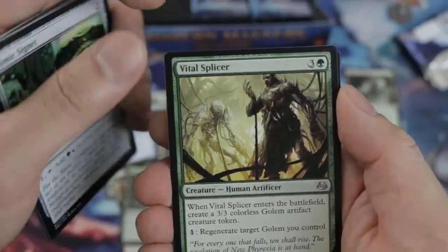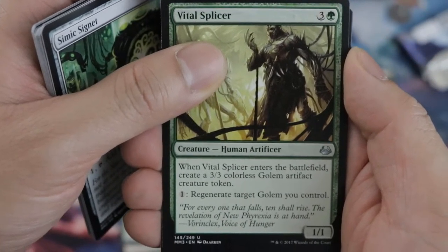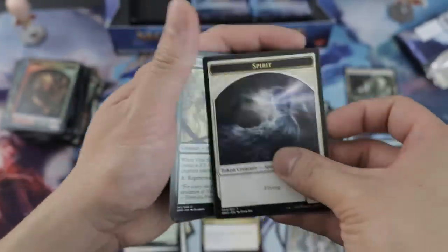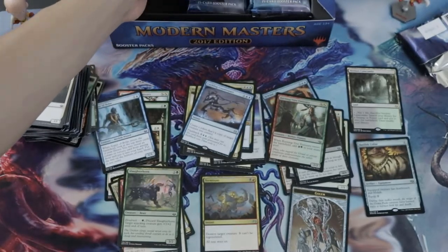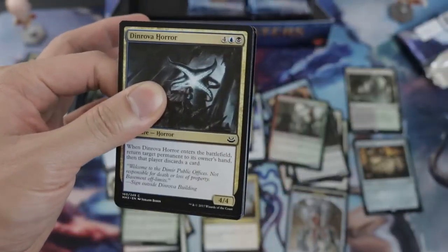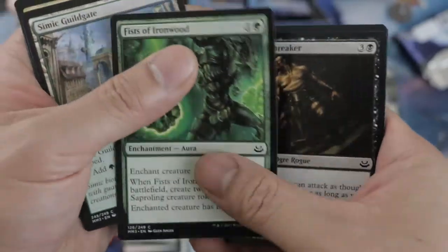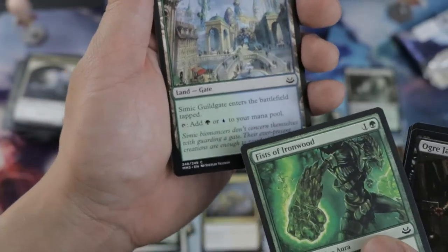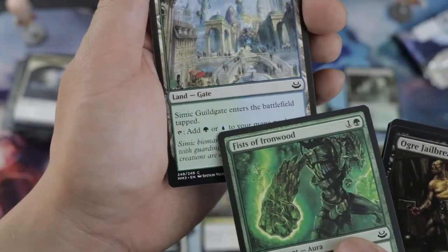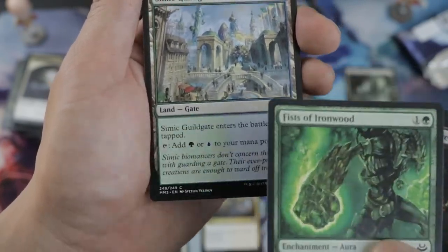Oh, this one is really good — Regenerate! It's like an immortal Golem. Cackling Counterpart — sorry, not crackling, cackling! Dimir Horror. Go-gates are good but Tap Lance is kind of limited to mill effects — I wouldn't totally advise it. I prefer basics. Just get your Sylvan Ranger to search for lands.